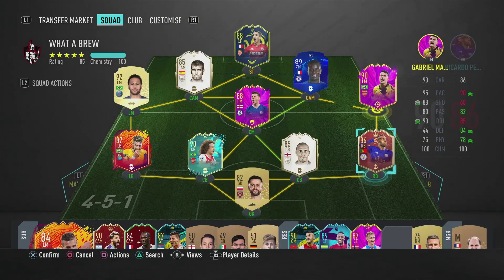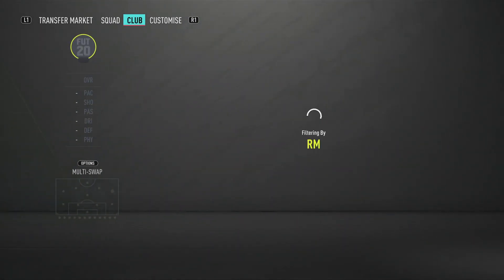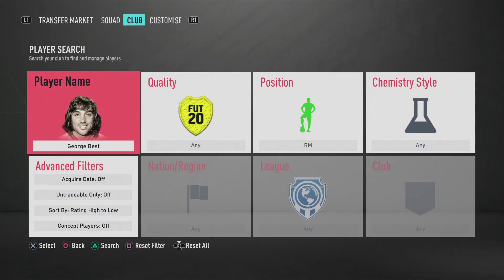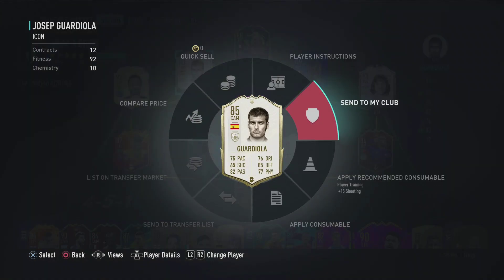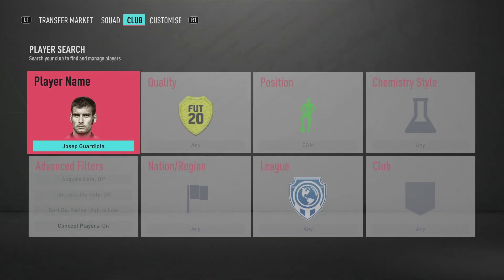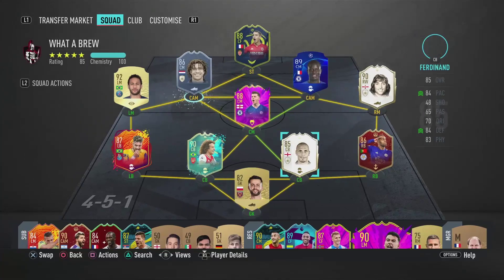I'm very happy actually - I didn't know if he was going to be worth it but he is. Now I can sell Martinelli - I'll have about 1.7 million. I can get a baby Haaland, I'll take a baby Haaland. I can put Haaland in now because I wanted to get him before the weekend. Baby Haaland because I want someone that's tall and has 5-star weak foot in that midfield - that'll be very good.